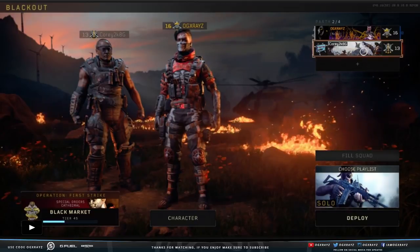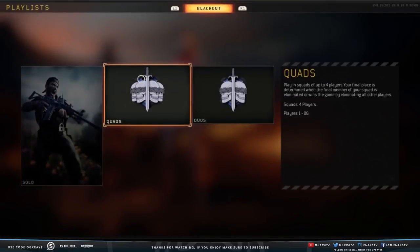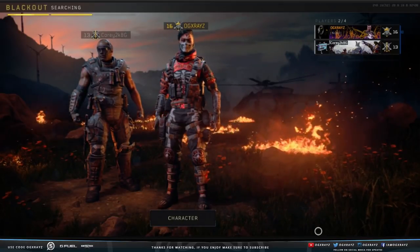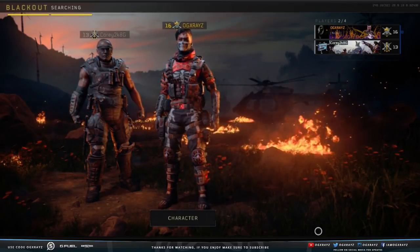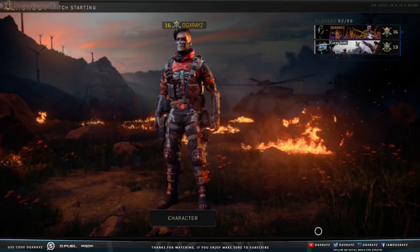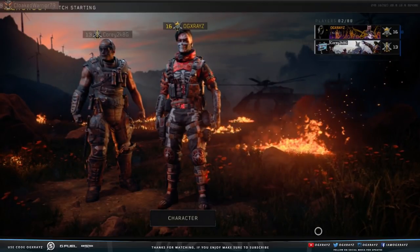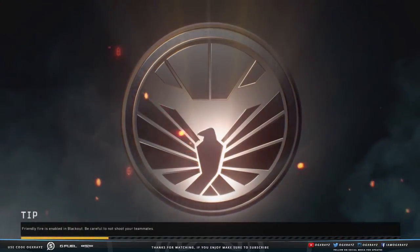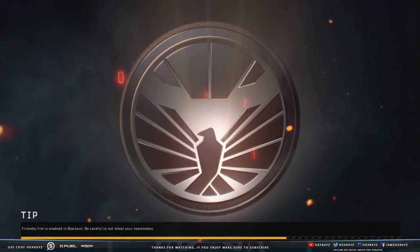Yo guys, what's up, it's X-rays. Welcome back to another Blackout video. In today's video, I wanted to show you guys how to unlock the Ruin skin. This is actually a pretty simple skin to unlock. It took me a while just because I kept going to the wrong places and being stubborn about not going to the specific location where you'll have the most success. At the end of the day, this should be easy and you can get it done relatively fast. Drop a like if you enjoy the video, and make sure you're subscribed with notifications on.